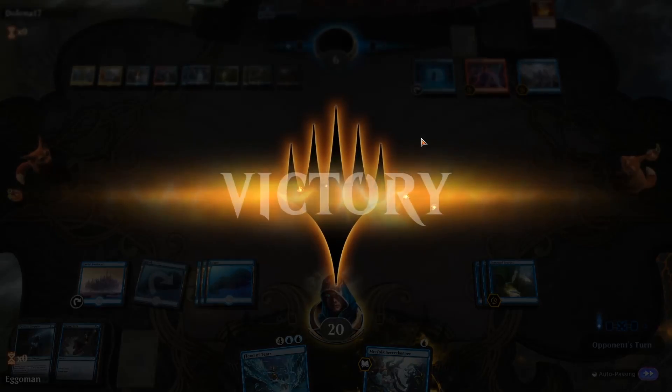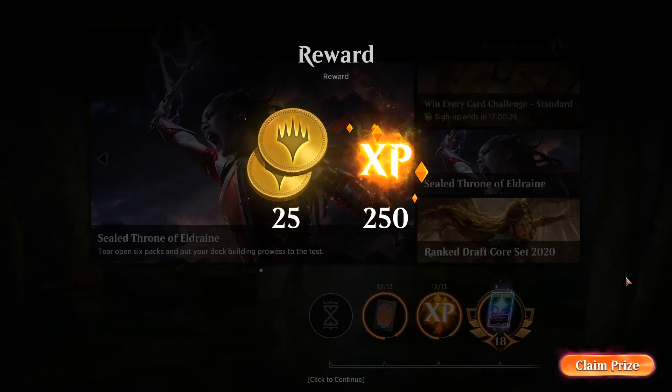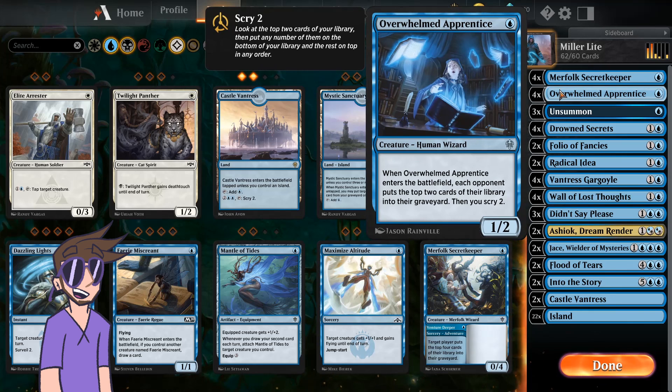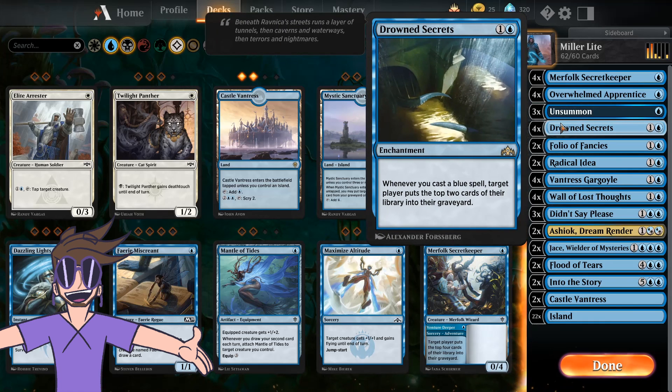Alright guys, there you go — that was Miller Lite. It's a fun little mill deck. Eldraine just had a ton of stuff for milling, and that's really wicked. With the Overwhelmed Apprentice, Into the Story, bunch of cool stuff. Comment if you want me to try something different. Feel free to give me a like and all that other YouTube crap — it really does help because I'm just starting out. You're all the best. Have a blessed day.